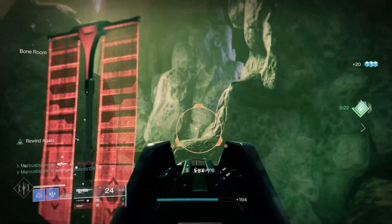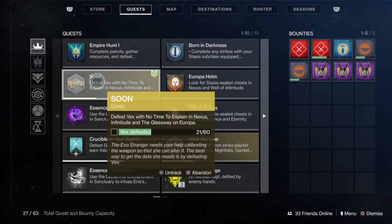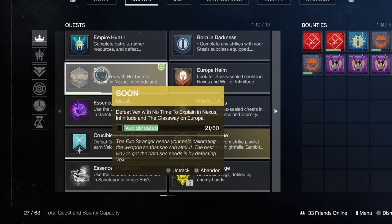The only way to get it right now, unfortunately, is to have the deluxe version of Beyond Light, finish the Beyond Light campaign, then visit the Exo Stranger at the Beyond on Europa. She'll give you the rifle and the Soon mission.